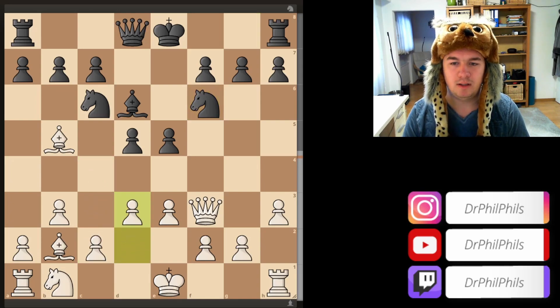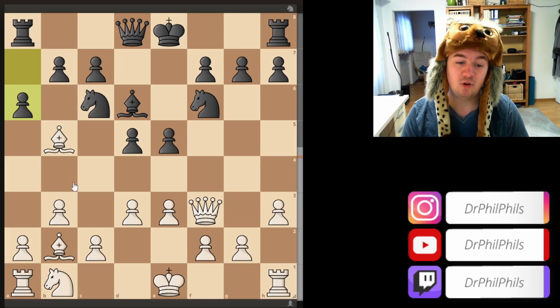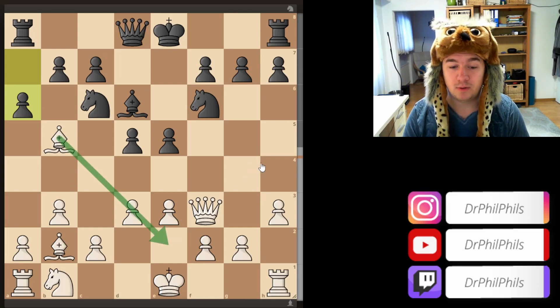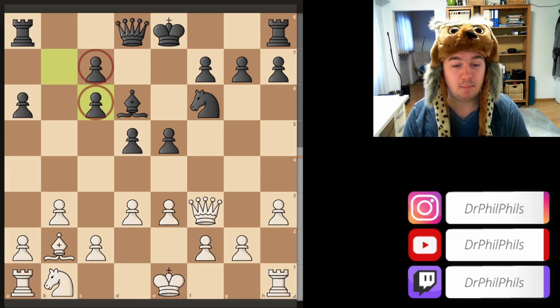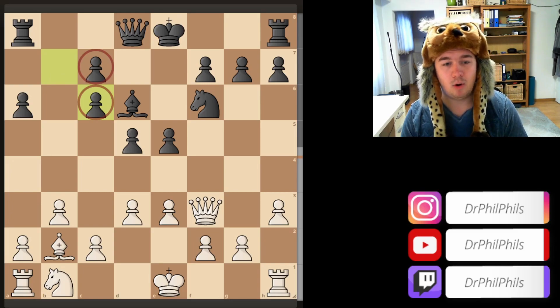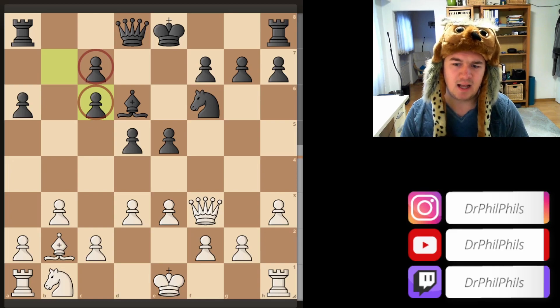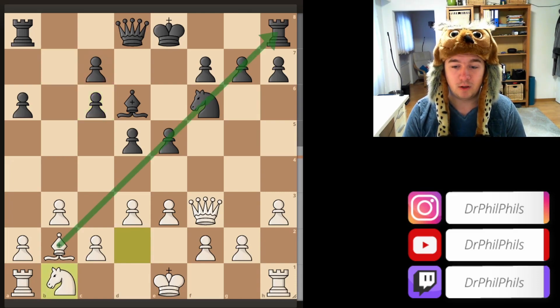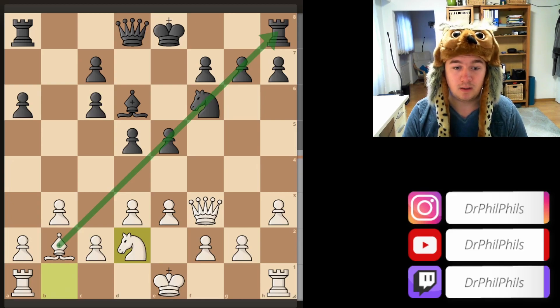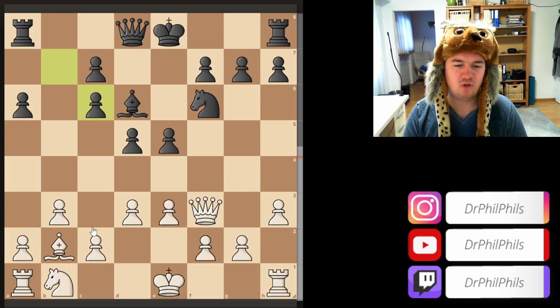You can also play it a little more slowly with d3, preparing your knight to come out. A6 now asks the bishop a question, and the bishop can't retreat anymore because you've committed yourself to d3, so you have to give it up as well. Bxc6, and now both players have a knight pair and a bishop pair, but black has a worse pawn structure because of this backwards doubled pawn, which is going to be a problem later in the game.